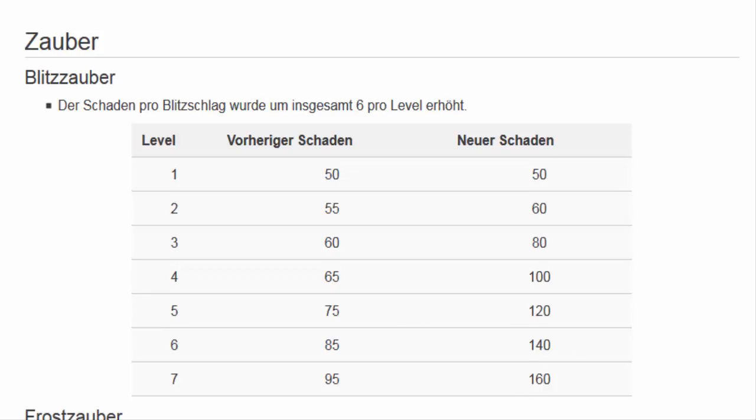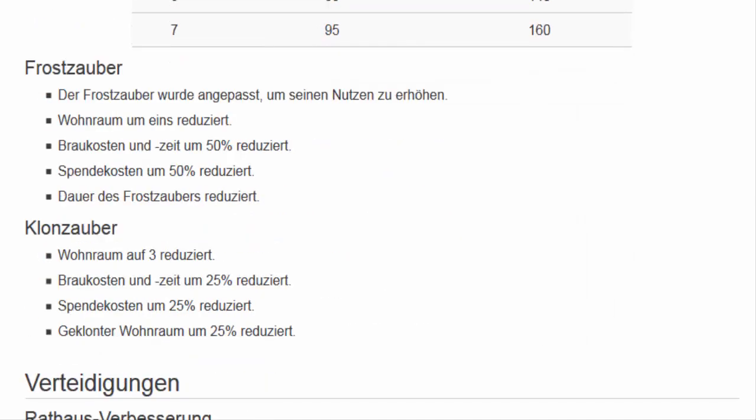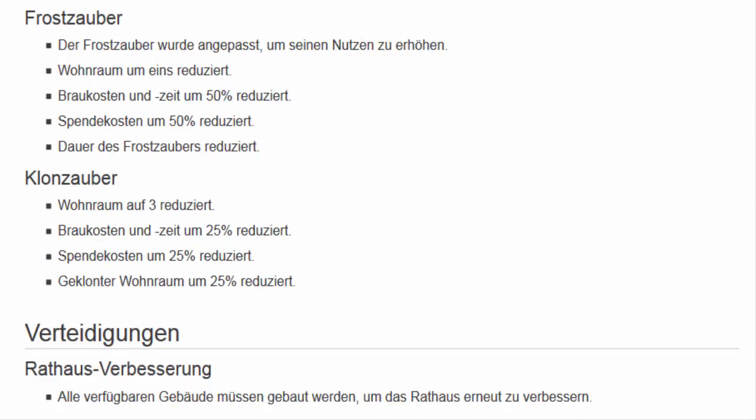Andersrum haben die natürlich auch zum Beispiel Schaden pro Blitzschlag erhöht. Der Frostzauber wurde angepasst, um seinen Nutzen zu erhöhen. Der Klonzauber wurde angepasst — der Wohnraum vom Klonzauber wurde auf 3 reduziert. Dann 25% Reduzierung der Braukosten und der Zeit.